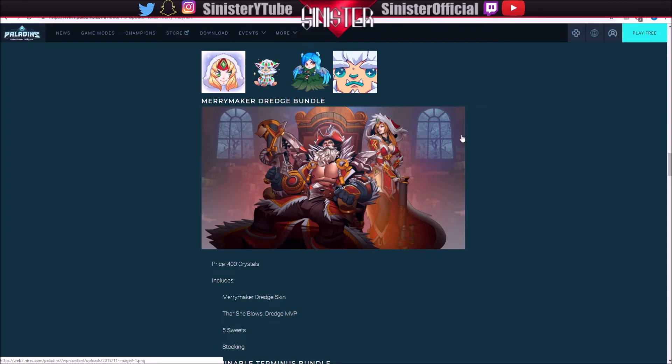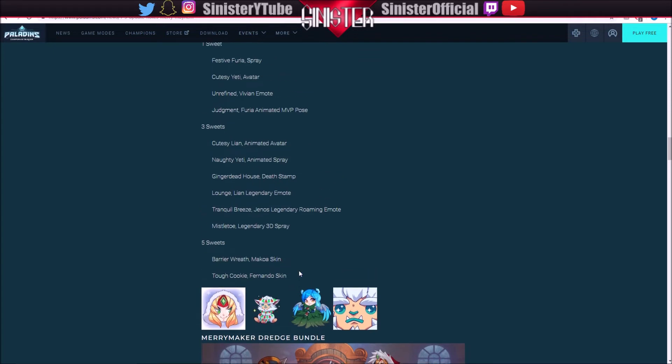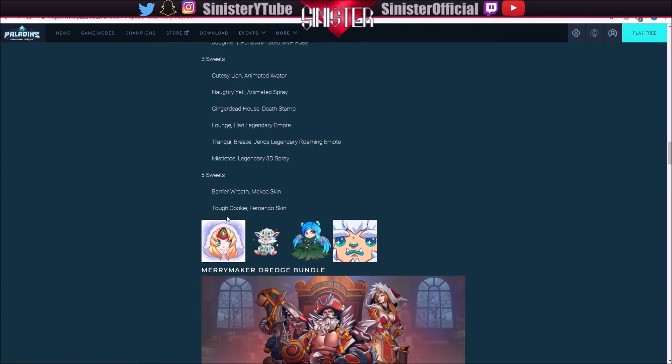The first bundle available is the Merrymaker Dredge bundle. This includes Merrymaker Dredge, which looks pretty cool — he kind of just looks like Santa. My concern is that he's not going to look enough like Santa, but I'm not sure that's going to be pulled off based on this player card. Along with that, you'll get the Thar She Blows MVP pose, five suites, and a stocking which lets you use the store. Every time you buy a bundle you can basically get two free skins, because you get five suites and it takes five suites to get one of those skins.